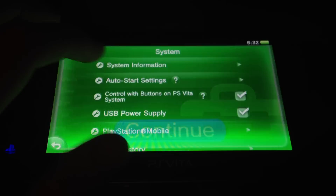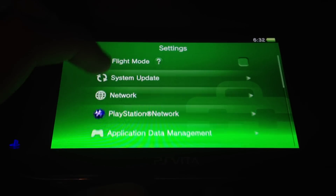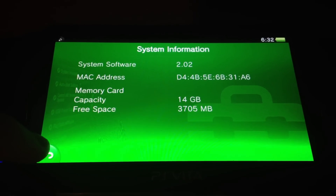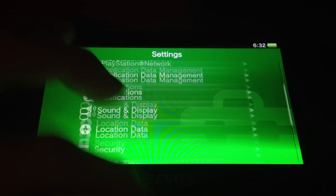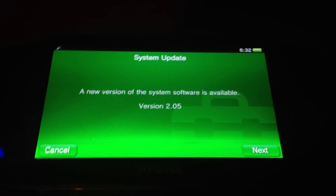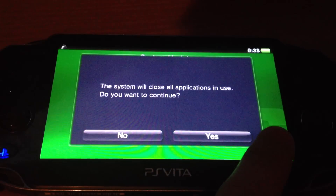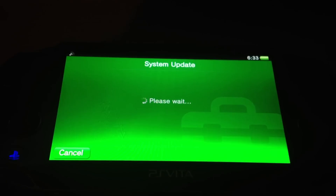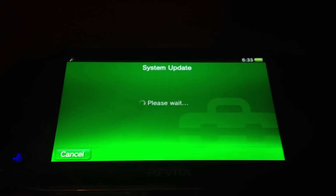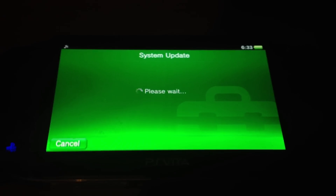So now let's update. At the moment I'm on Firmware 2.02. System update via PC — it has a faster download. Updating to 2.05. Let's see, let's update.